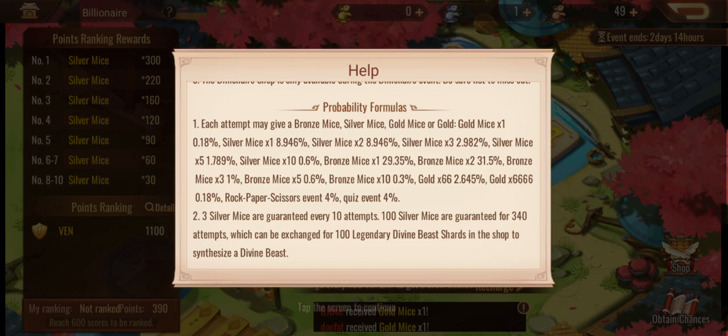In terms of drop rate probability: the gold mouse only has a 0.1% chance to get. Your silver mouse has a chance to drop between 1 and 10 of them — so you can get a maximum of 10 in one drop. It's a very low percentage chance, like 0.6%. Same with the bronze — you get between 1 and 10 mice to drop, but they have a significantly higher drop rate than the silver ones. You need a lot more silver ones than bronze ones.